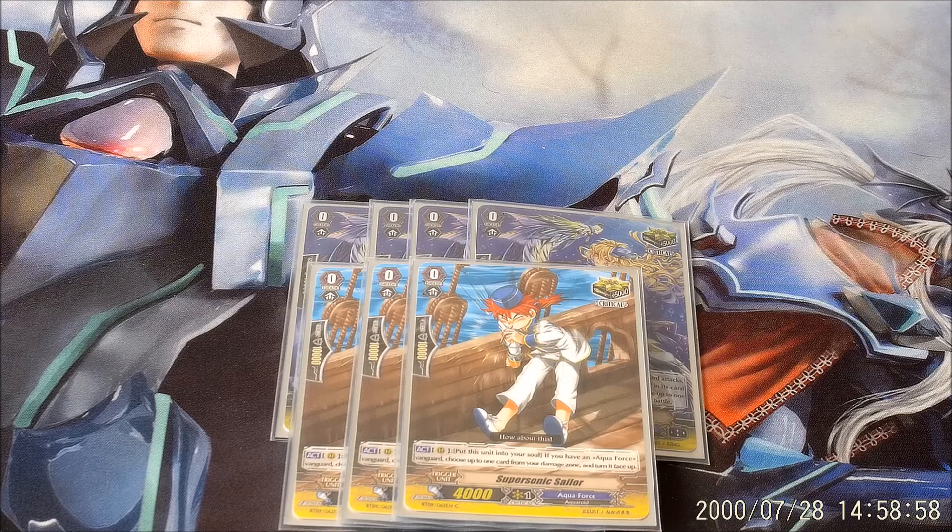Supersonic Sailor is also an older card. You put him into soul — so he gives you soul — and then you countercharge. Basically, if you call Adelaide, it makes Adelaide free and gives her plus 2k. That's part of the combos.